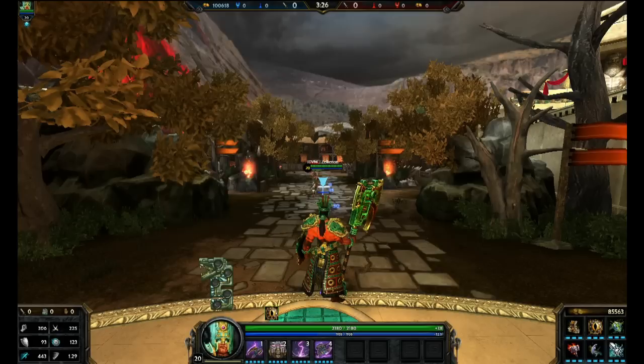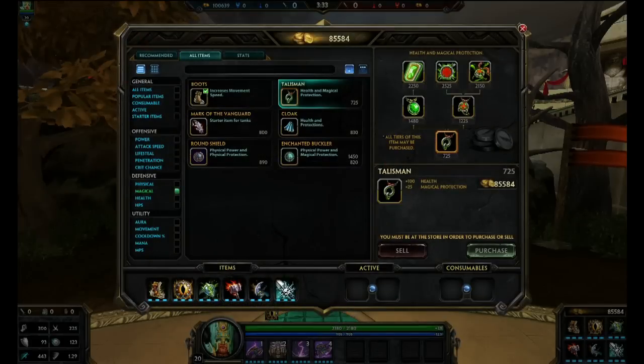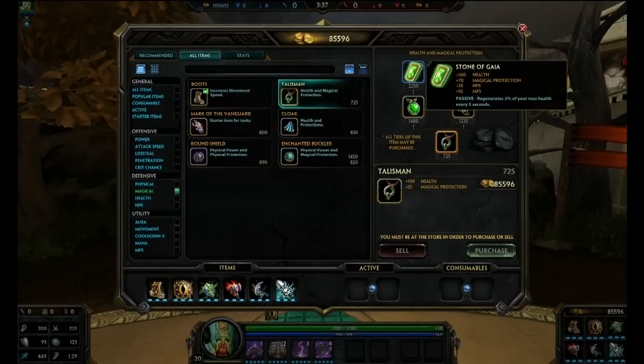Especially if the Shock you're fighting has Shield of Regrowth, which has a crazy passive that stacks with his 3, giving him a lot of health regeneration. Or if he has Stone of Gaia, which regenerates 2% of his HP every 5 seconds - that stacks pretty well with his 3 on top of the base stats on Stone of Gaia.